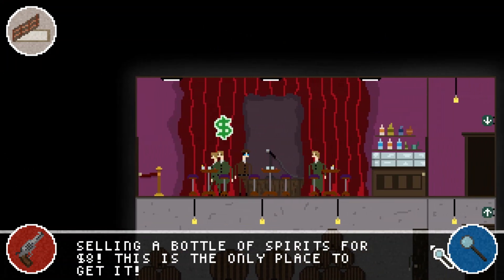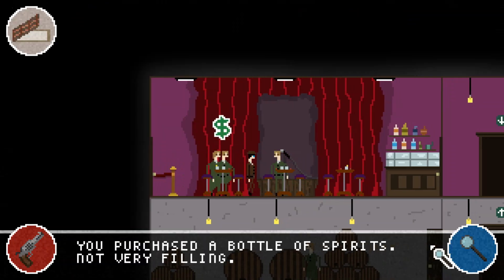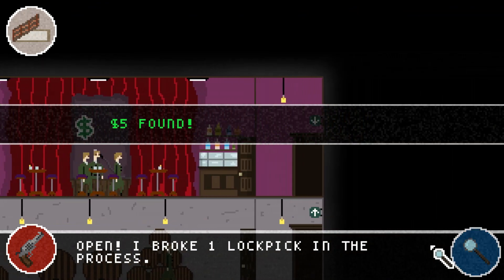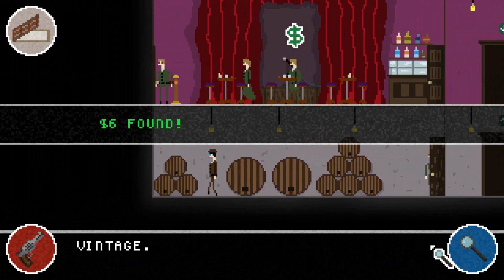Let's go to this nightclub and see what we can buy. We can buy a bottle of spirits — I'll actually buy it and see what it does. I don't know what I was expecting; I thought you'd be able to do something with it, but I guess you can just drink it. Okay, fair enough.